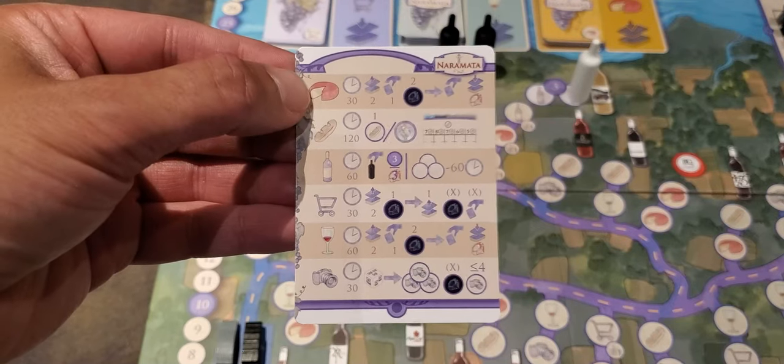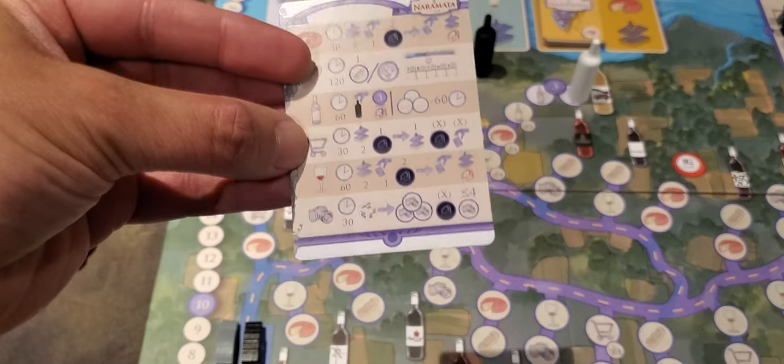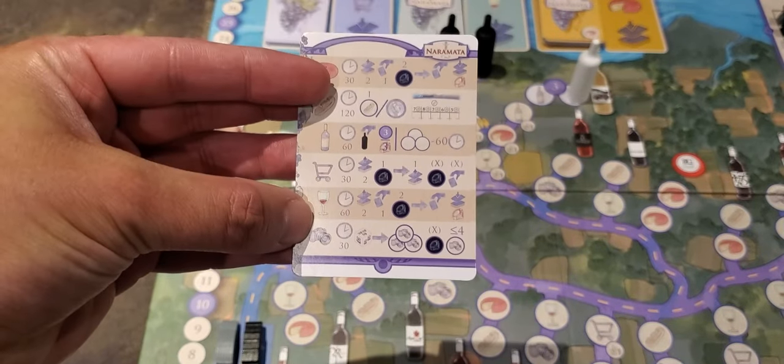Every action has a time cost. A cheese action costs 30 minutes, pairing 2 hours, a favor is an hour, purchase is 30 minutes, tasting is 60 minutes, and a photo is 30 minutes.